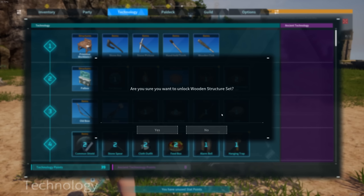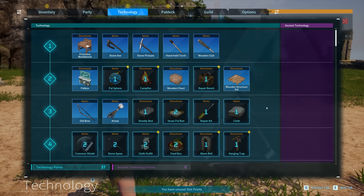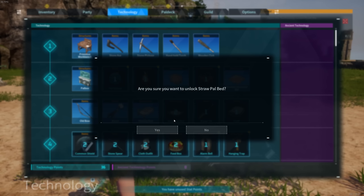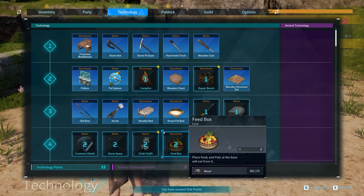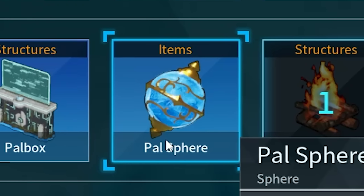Hop into Technology — there are a few bits we need. First of all: wooden chest, pal box, a bow is also useful, ammunition would be good, and a wooden structure. This is crucially important — this is the beginning of unlimited XP for you. Other items are quite useful too: a bed and also a bed for the pals.